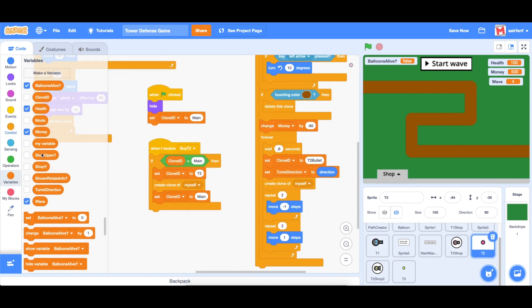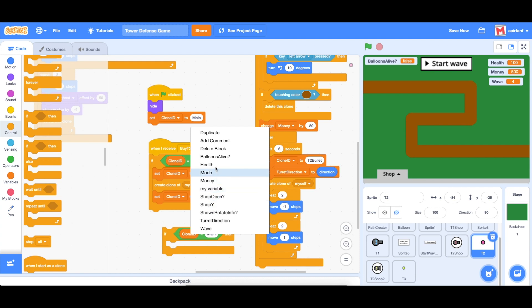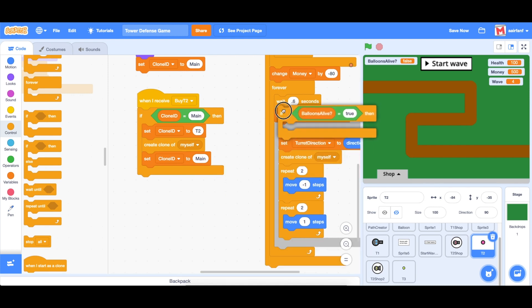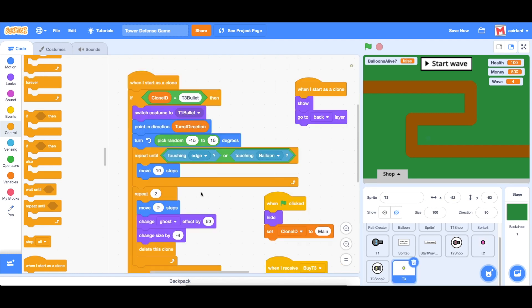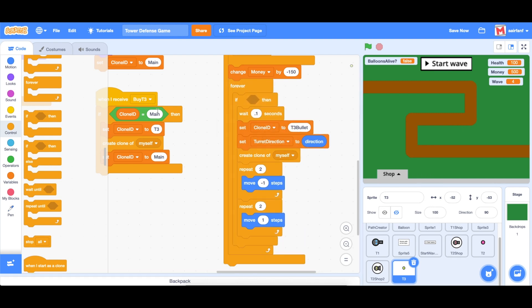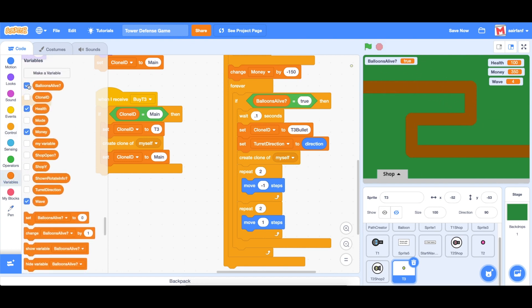We're going to do a similar thing in turret two — go into control, drag in the if statement, and say if balloons alive equals true, only then do what's inside the forever loop. We do the same for turret three: bring an if around the spawning code and say if balloons alive equals true. Let's test it — placing turret three in the shop, it won't shoot until the balloons start spawning. Let's also hide the balloons alive variable.